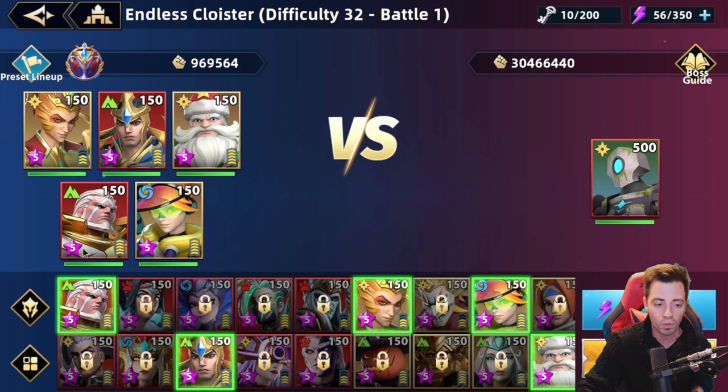He procs a huge shield on the first active skill — 60% of his max HP to your team — so it's super efficient. Remember: the higher the maximum shield value on your heroes, the higher the damage you are gonna inflict to the boss.